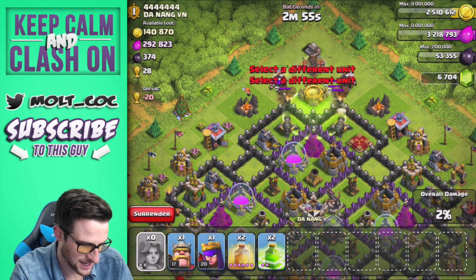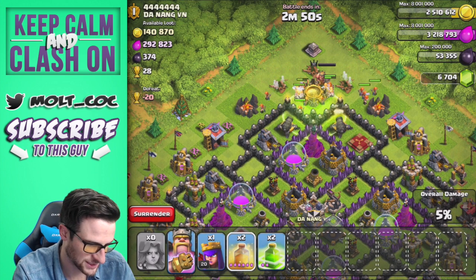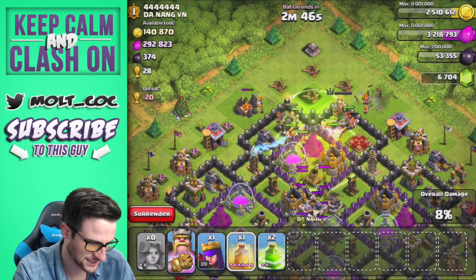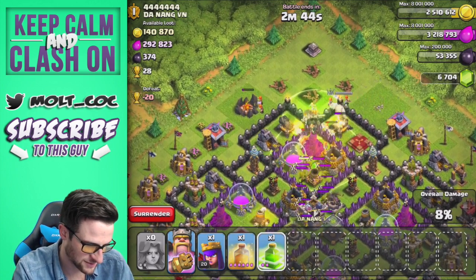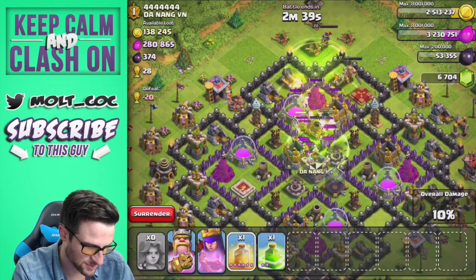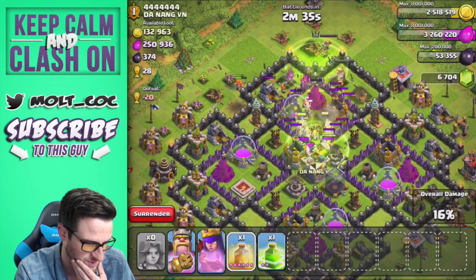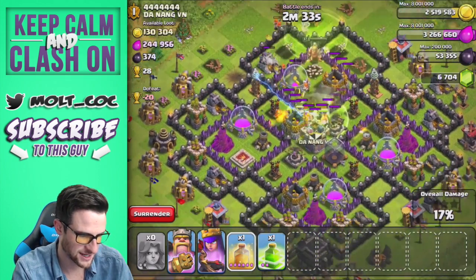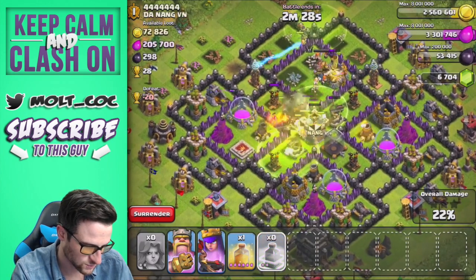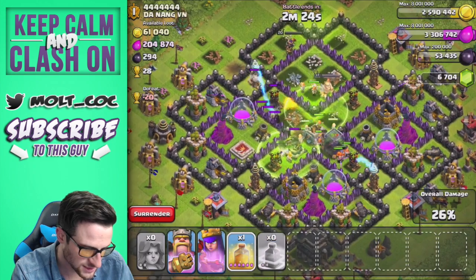I'm going to go ahead and drop a jump spell right here and we are just going to spam our valkyries up towards the top. I'm going to go ahead and drop our king and our queen too. Let's see how much they can help us. We're going to drop a heal spell right in here for when the valkyries get inside. Drop off another jump spell right there, drop off our queen. The valkyries are distracted right now by the clan castle troops but they are getting healed — there they go, they took out the wizard tower.